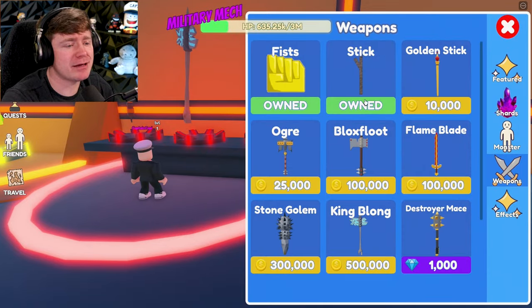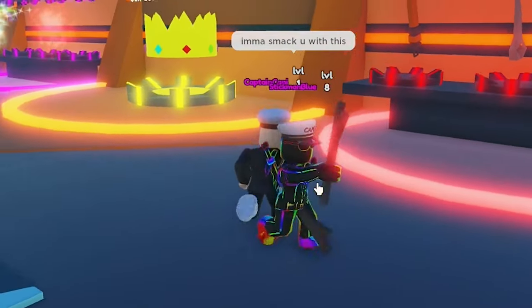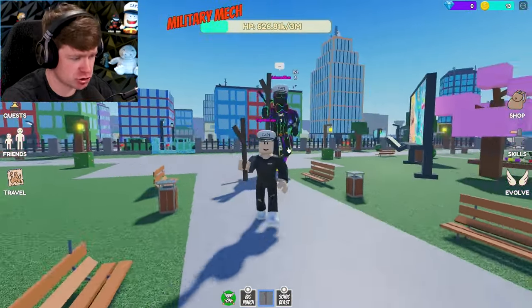First up, you already know I gotta get me a weapon. I do own a stick, so I'm just gonna go ahead and equip it and hit my boy Stickman with it. Nah, I'm just kidding. I ain't got time for that. What I do have time for is getting to the city and starting to destroy.